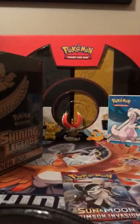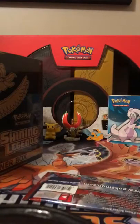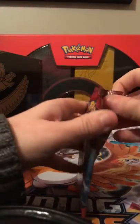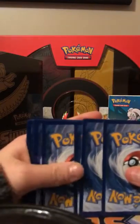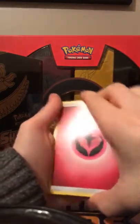Brand new packs are so hard to get open, I don't know why. Sorry guys, I have to get my dog from upstairs. I don't even think I can find any scissors. Shiny Legends packs were also very hard to open. Okay, there we go - all new Sun and Moon packs. We're gonna save the code for last.